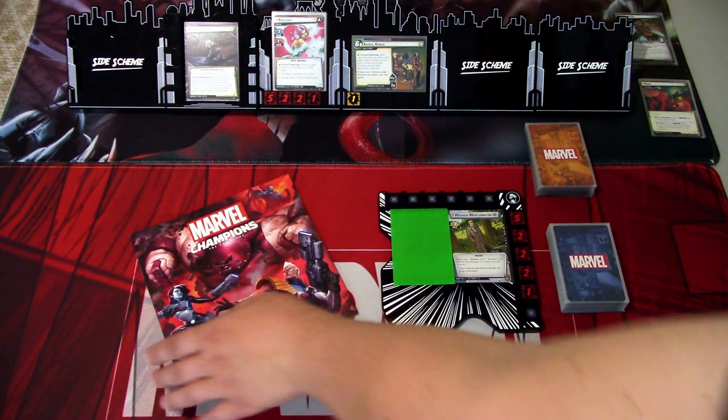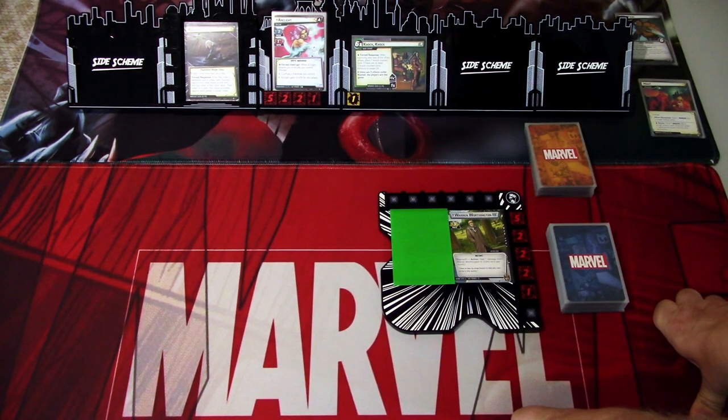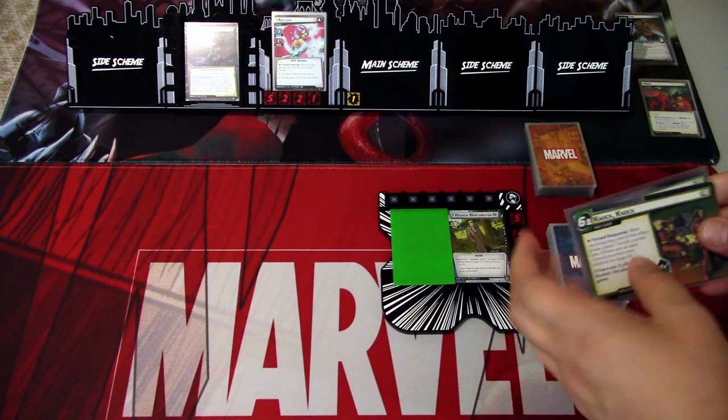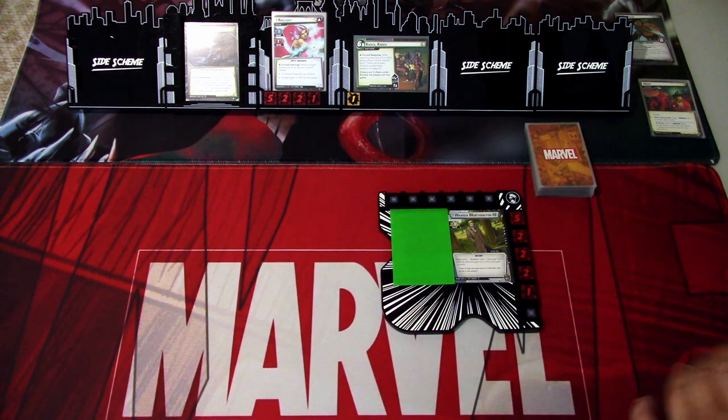We are ready to begin. We have selected the villain we are starting with — it is Archlight — and we have the Rooted here. Just to remind how this scenario works: we need to defeat three villains from here, and they go underneath. When we have three defeated, we win the game. We are not allowed to let the Mutant Massacre advance, which happens in three turns if we resolve step one of the villain phase and place one knock counter. When we have three, we automatically advance, so the first part is a bit of a race.